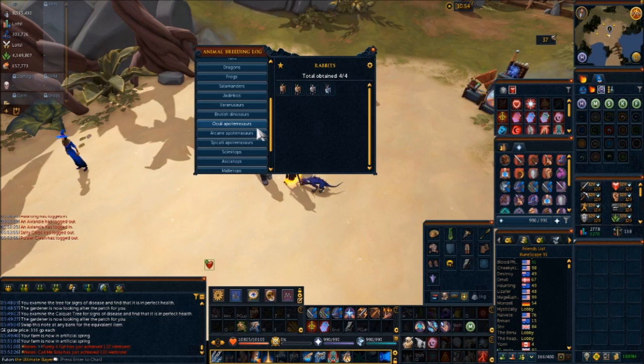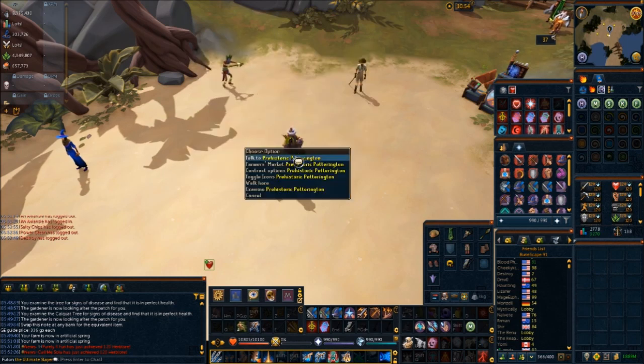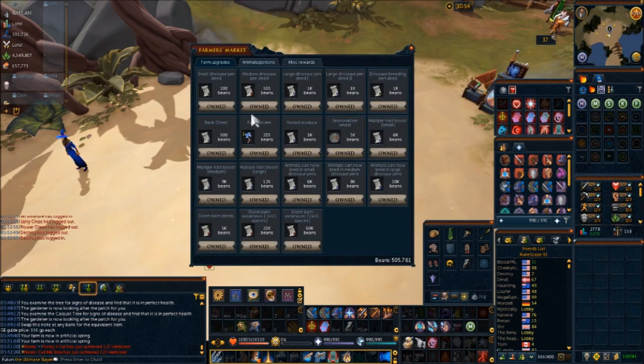The breeding log really tells us what we have here. We have a lot of new breeds. Frogs and salamanders are available in the small pens. Jodinkos and venomous dinosaurs — the feral venomous and ripper — are available in the medium pens, and everything else is in the large pens. This farm contains one small pen, one medium pen, two large pens, and a breeding pen.